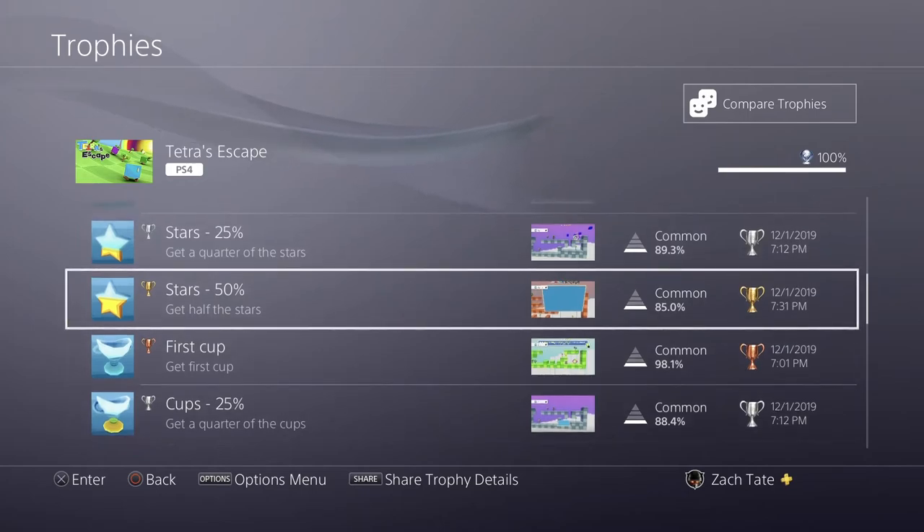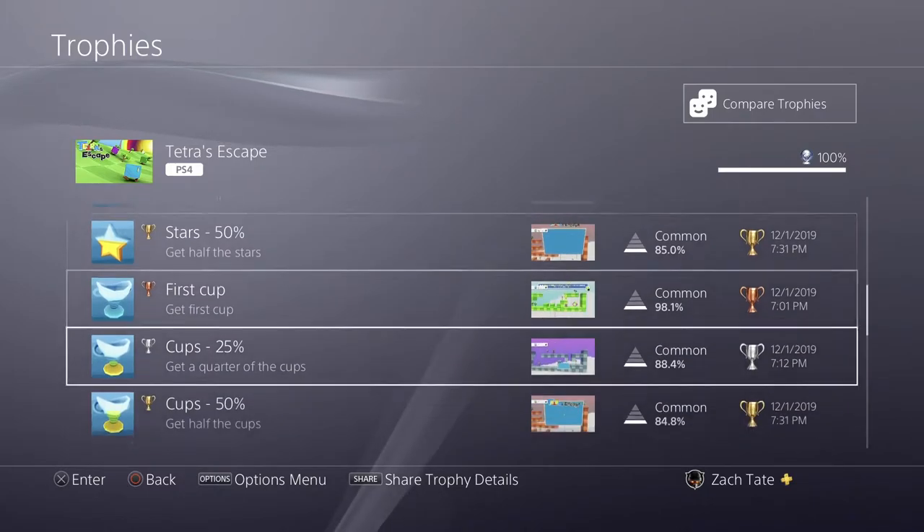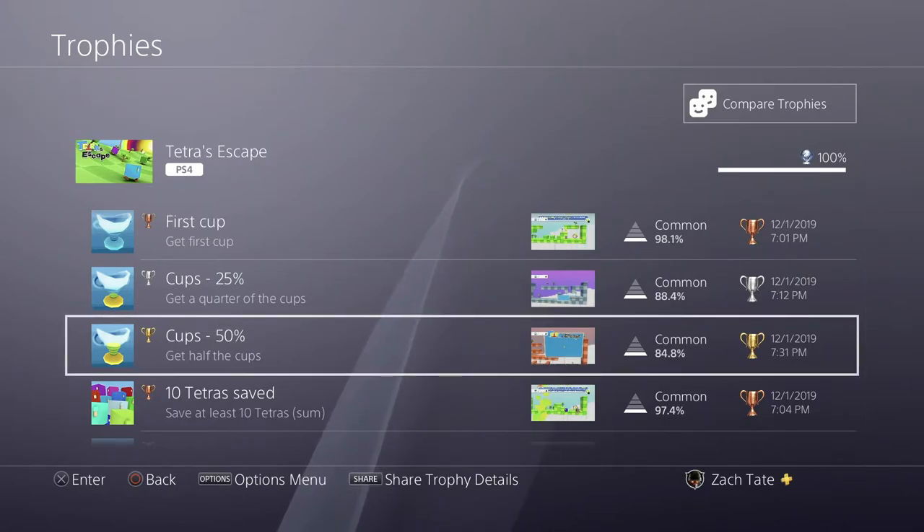Basically, in each level there are going to be three stars and then a cup you can pick up. You have to collect the three stars and the cup in every level from the first four worlds. There's a total of eight worlds in the game — you only have to complete the first six and you only have to get the collectibles in the first four, which is good.